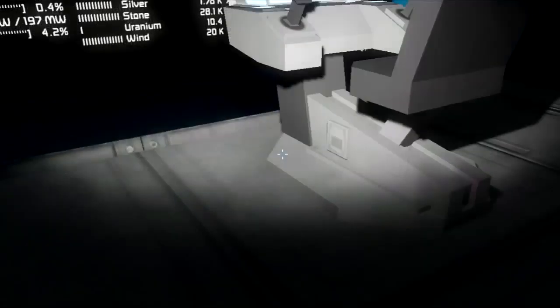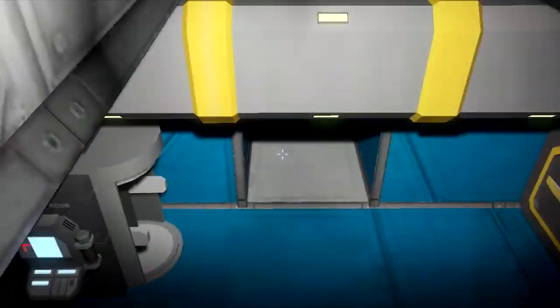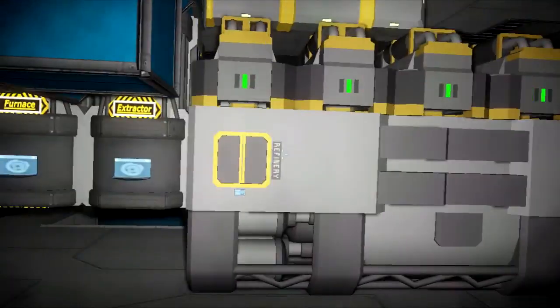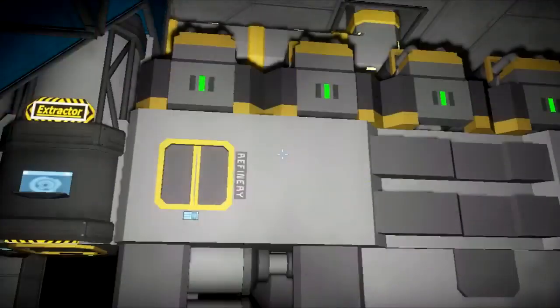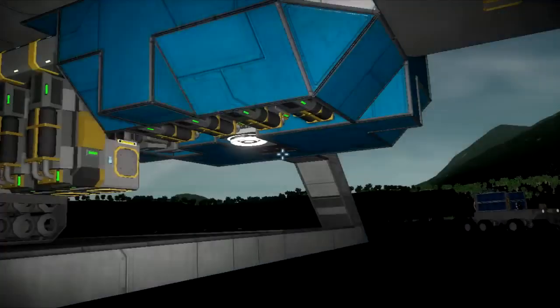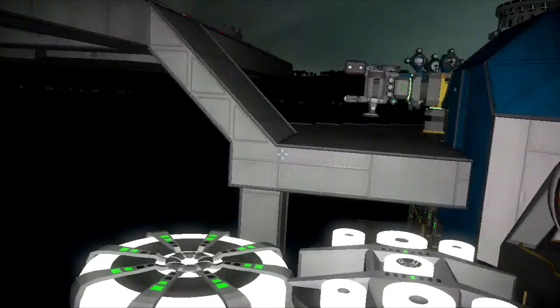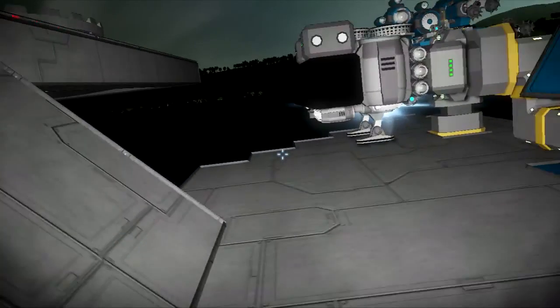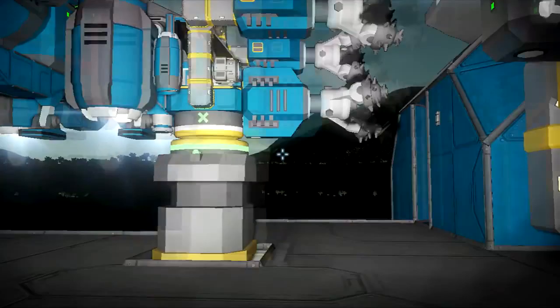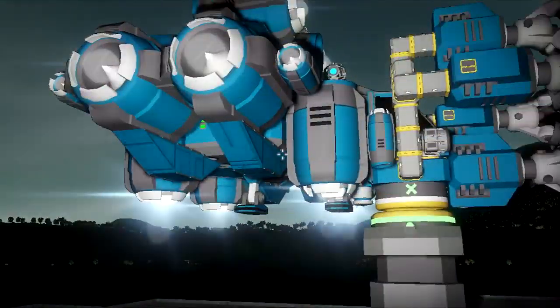Let me take you on a tour with the new upgrades. We have a new refinery — look at this, the upgrade model as usual for effectiveness, which means more ingot per ore. And I fixed the landing problem; apparently it was just not locking properly. Now everything is locked and fitting correctly on the platform.